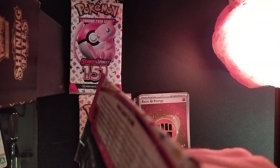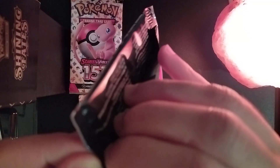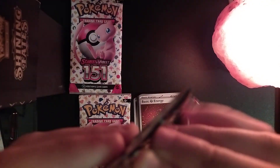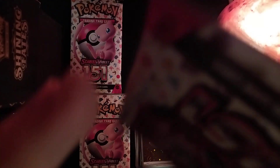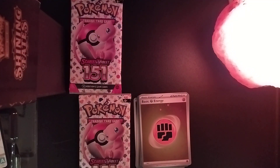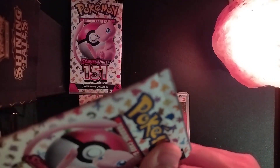Can we pull some secret cards or some EX cards? Lots of options available really. Meanwhile, the next set is about to be fire as well — we got Paradox Rift. I'll try to see if I can get some build-and-battle kit from Pre-Release for Paradox Rift, so I can see some ancient and future Pokémon joining the fray.